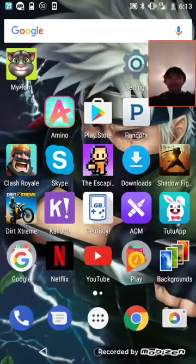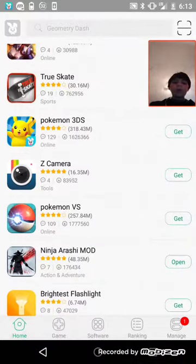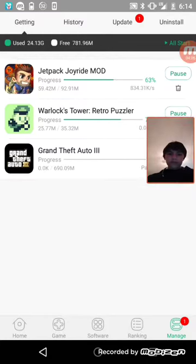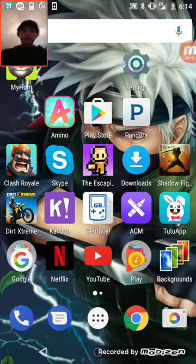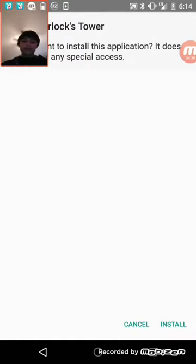Basically you can do what you want. When you download something, a white screen pops up just like it did when downloading TutuApp, and then you click install. It's pretty cool. I downloaded Jetpack Joyride and I'm also getting this Warlock's Tower retro puzzle — I've never heard of it but it looks cool. Whenever that screen pops up, just click install.